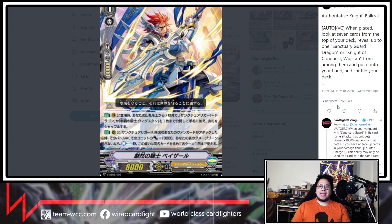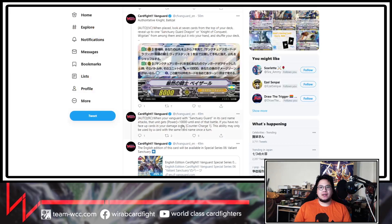The power gets 10k. And if you have no face-up cards in your damage zone, you may counter-charge 1. This is a hard once-per-turn effect. So that's pretty good — you give your Vanguard a 10k boost and counter-charge as well. Seems good.